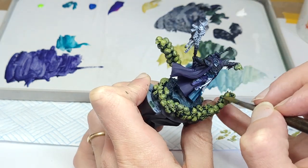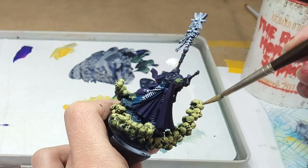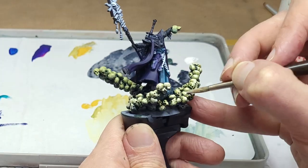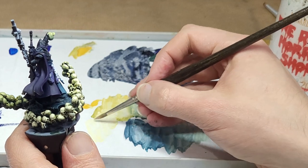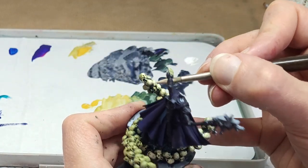Dense clusters of relatively detailed stuff like this can be a bit intimidating, but you can always approach it as a single object with texture. After that's done, you can go in and refine the individual elements later, but this time I know there's a big step coming that will change everything here, so I'm happy to leave it pretty rough this time.